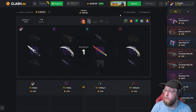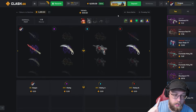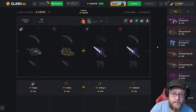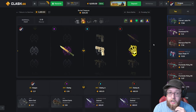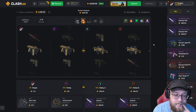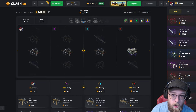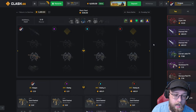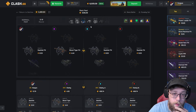2500 gem battle, our fourth battle of the video. We have won two, lost one. That is not a good start — they're already up a thousand gems on the first case. We miss on the second case. My teammate pulled 21 cents — Black Pearl. We need to hit a gold here. No gold, we've missed three cases in a row.